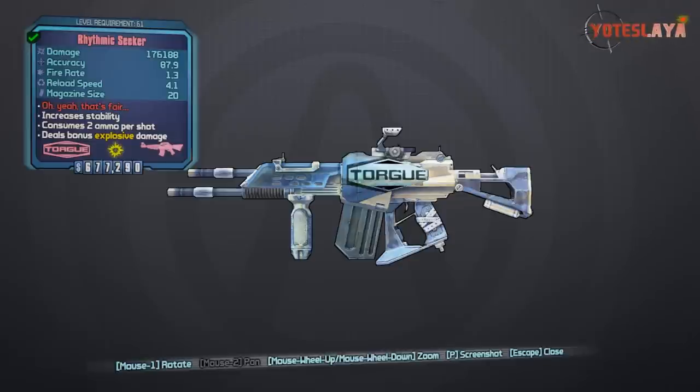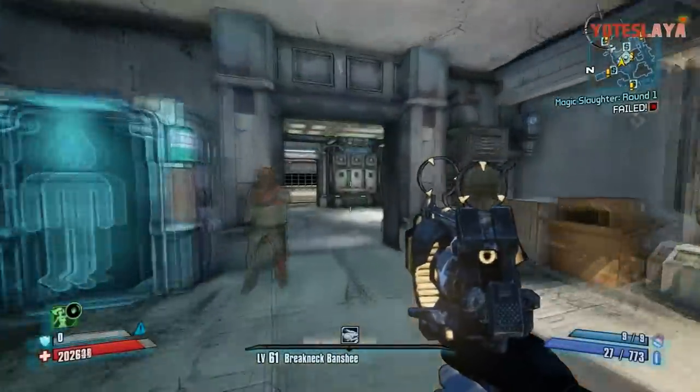Today I'm going to be showing you the second Seraph Weapon from Tiny Tina's Assault on Dragon Keep, the newest DLC for Borderlands 2, known as the Seeker. In my case it is the Rhythmic Seeker. In your case the prefix of this gun may change, but it will be some variation of the Seeker. This is part of Tiny Tina's Assault on Dragon Keep, so you will have to have that DLC.